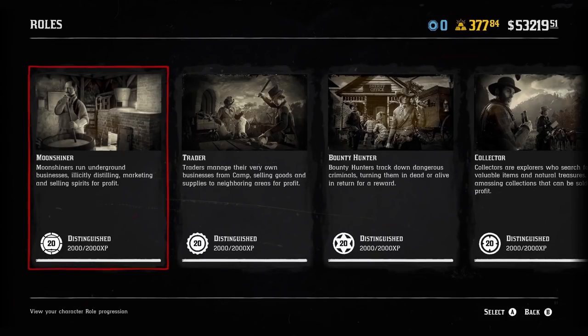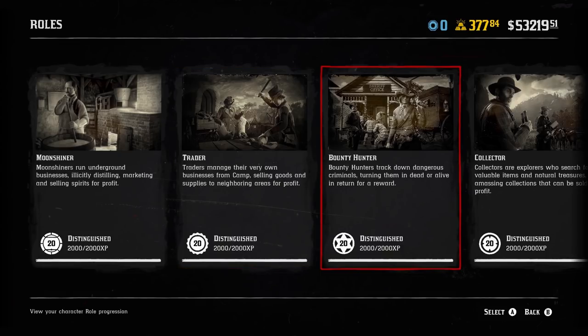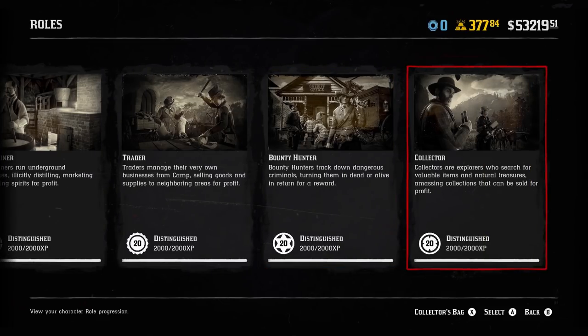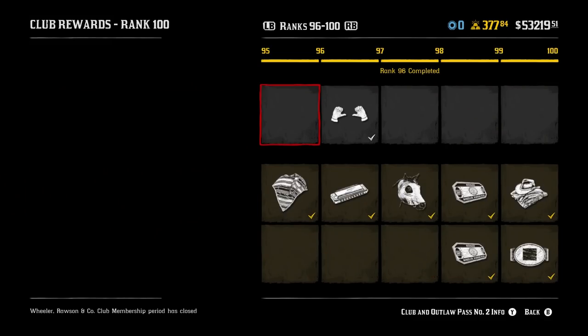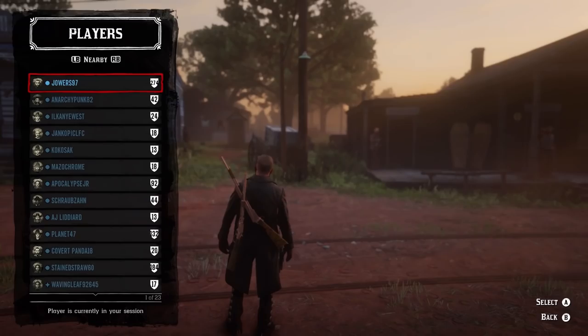Number 11: add an extra 20 ranks for all previous roles with unlocks. Because these roles already exist, you don't have to change the gameplay, but adding more ranks to unlock gives the illusion that there's a lot more to do. Number 12: a harder outlaw pass — we're all able to complete it within a couple of days. Number 13: more communication from Rockstar about Red Dead Online. Number 14: add the option to have solo lobbies. We've been trying for over a year to get these lobbies to work and they're still not working.